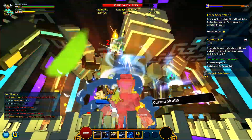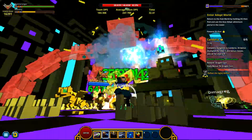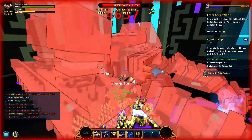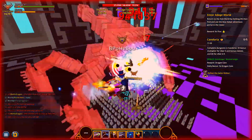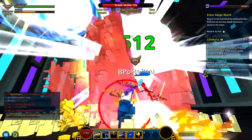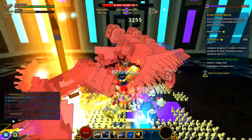So first off, what mod are we doing? We're doing the Boss HP mod. It shows a bar in all of your shadow towers for the final boss — so that would be Spike Walker, Queen Profit, Pinata, and DOTM, or Daughter of the Moon of course.